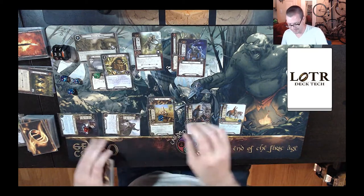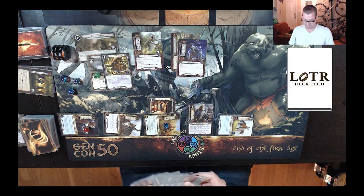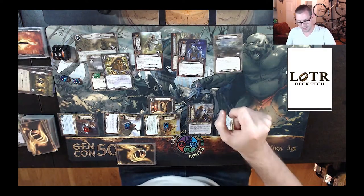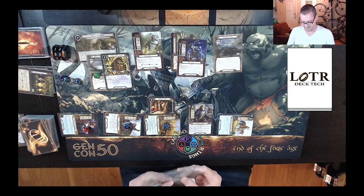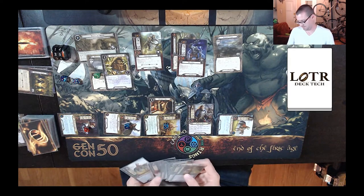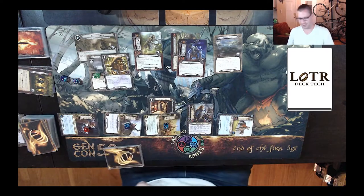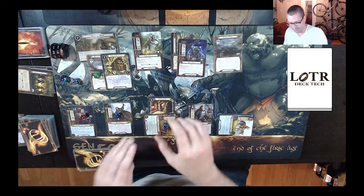I'm going to send five, six to the quest. I'm going to put the resource back on Theodrid for the second Sneak Attack if I need it. I've sent six, up against six — it is an exact tie. That's obnoxious, but all right. I guess I can move on. I still have a little bit of threat leeway before I have to deal with the troll. Refreshing everyone.